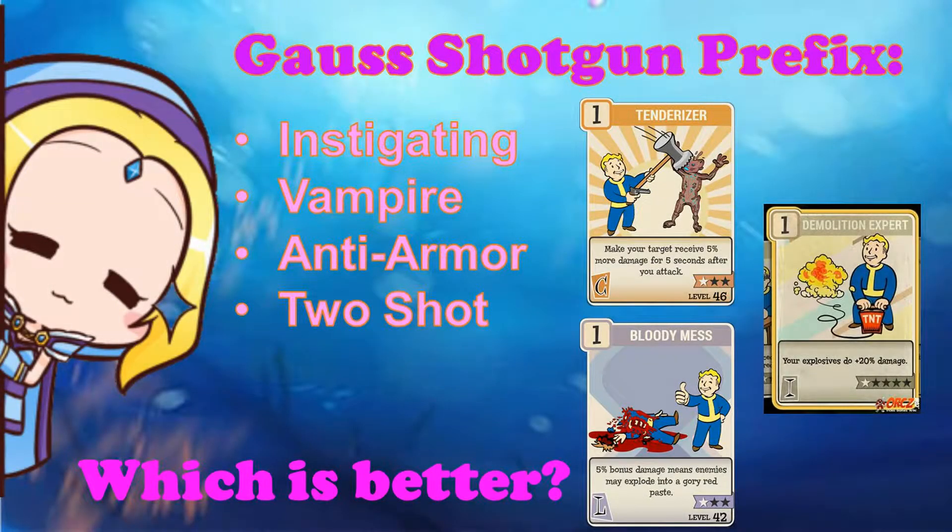Today I'll be showing you the damage test of Gauss shotguns from my Twitch stream. We will be testing four common weapon prefixes: instigating, vampire, anti-armor, and two-shot. I've left out the blooded prefix because I'm not a blooded build, but we all know blooded builds still have the highest damage output with a trade-off of low health points. I've also left out the adrenaline perk card as it would complicate the testing procedure, and I do not have any perk cards that increase the damage of shotguns. These shotguns will be used uncharged in VATs.